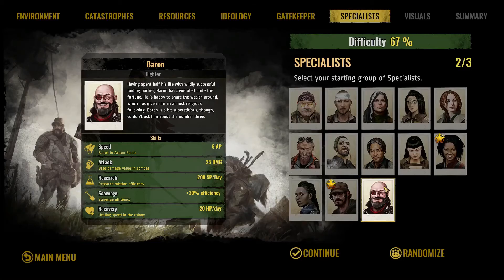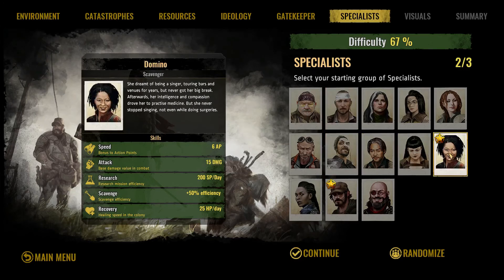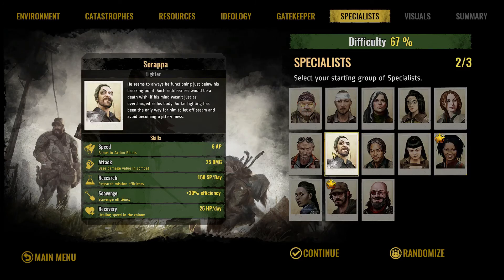So I actually like to go with a fighter for my final person. Baron is a pretty good one because he's also got SP per day and a good attack. But you could also go with someone like Fritz. Now Fritz is terrible at scavenging, but if you have him bounce around just attacking bandits and then popping off any research nodes you might find, it can kind of make up for that. The third option is if you want to lean on Domino as your main research person, you could go with Scrappa, who's got the best of both worlds when it comes to attack, recovery, and scavenging for a fighter class — the only thing missing is research. So let's go with Scrappa.